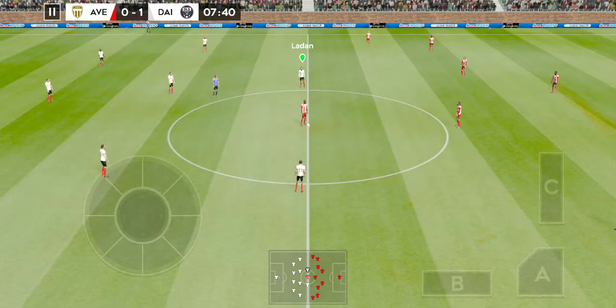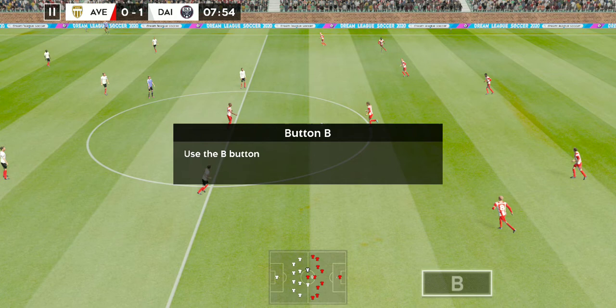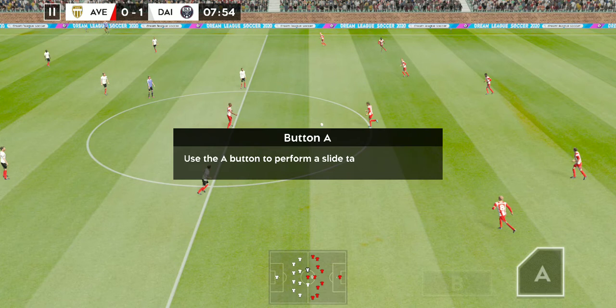They've lost possession. Now we'll run through the controls to help you get the ball back for your team. Use the B button to pressure the ball and attempt to dispossess the opponent. Use the A button to perform a slide tackle. Use the C button to change the active player. Let's get back to the action.